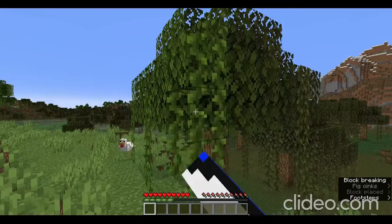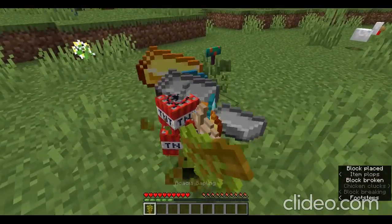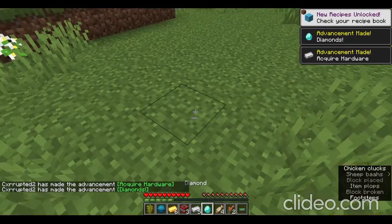Prismarine slab. Moss drops — oh, she has saplings. Oh yes! Yes!